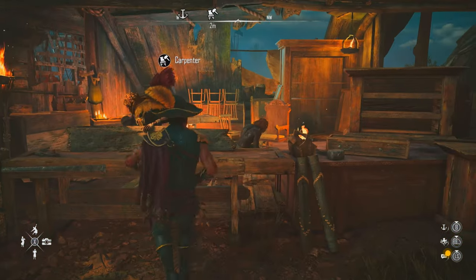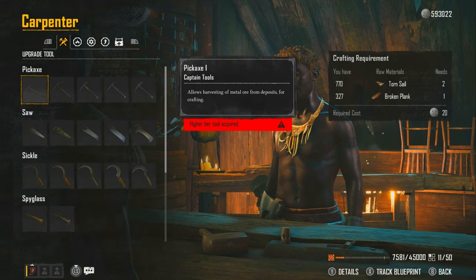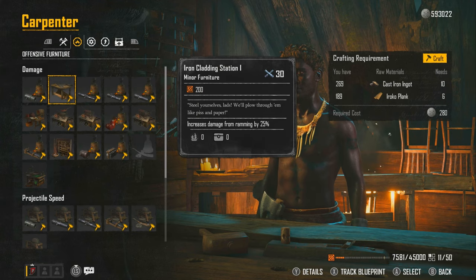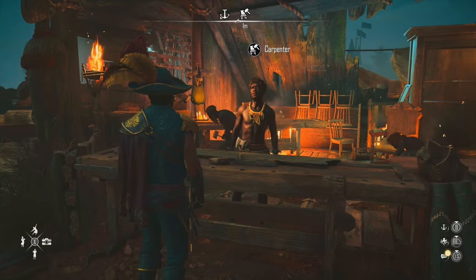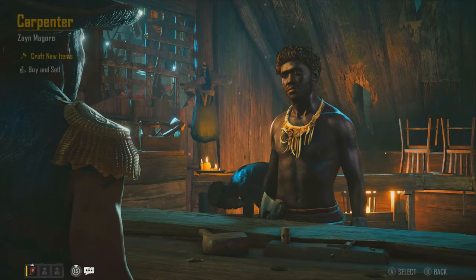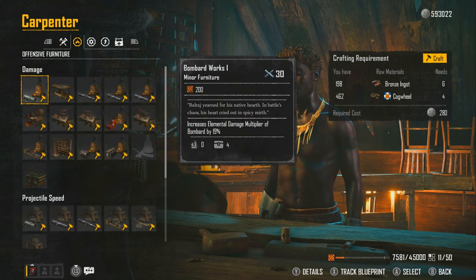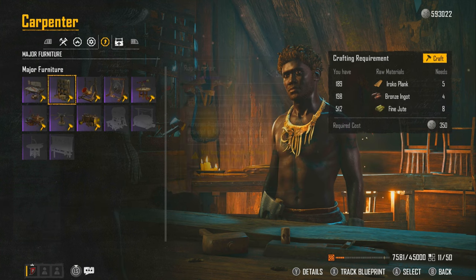Once you've got your Culliverne 5s, I'm going to craft some in a moment. I have got the materials for it. I'm going to go over to the carpenter, and you want to get your furnitures. You're going to need offensive furniture, so you're going to have Culliverne 5s all around your ship. There's a specific ship for this — one that you're not going to believe is so broken.